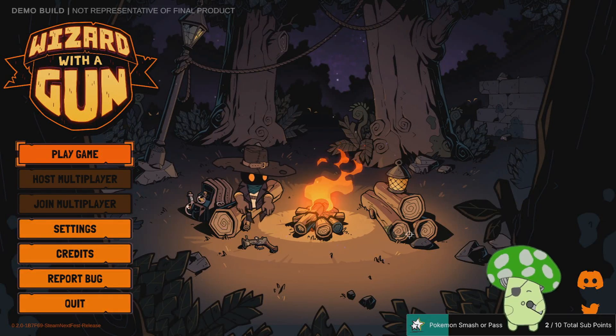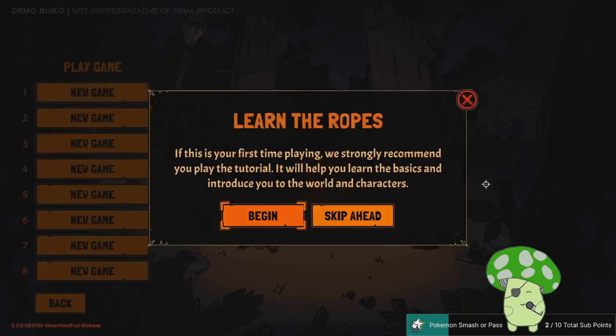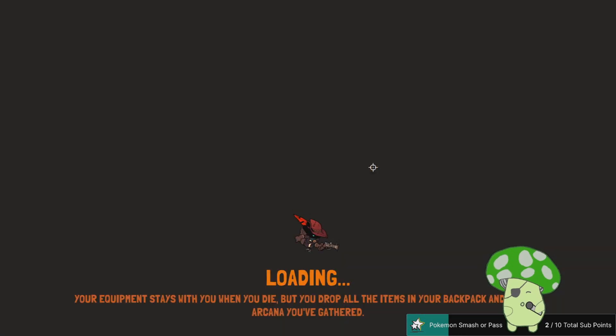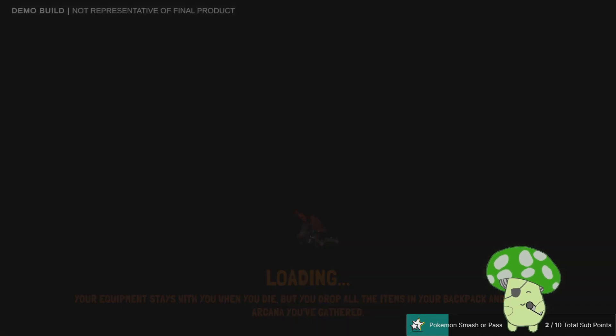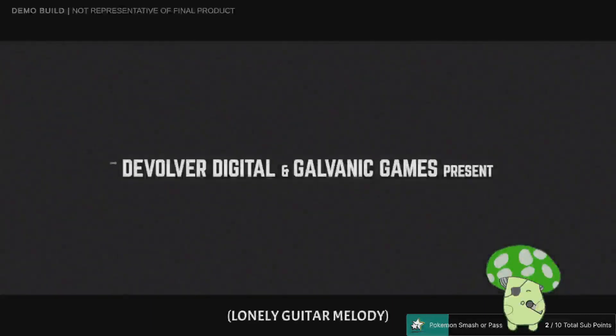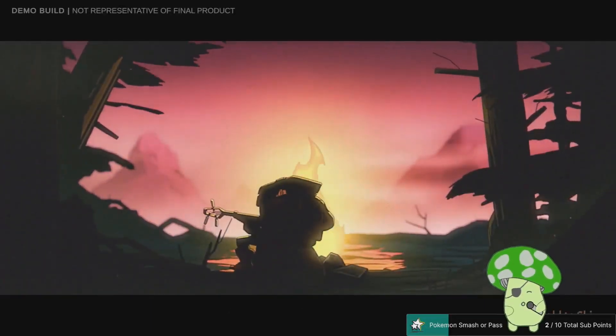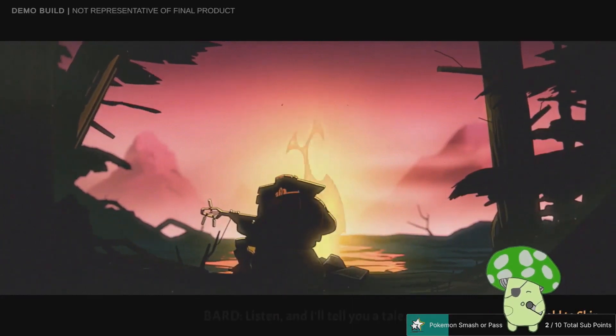Hey, it's Triple A! Welcome to Triple A Checks Out Wizard with a Gun! How do I explain Wizard with a Gun? This is going to be a single-player or cooperative spell-slinger and shoot-em-up top-down roguelike with some survival game-y elements.